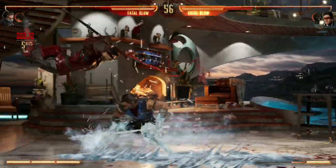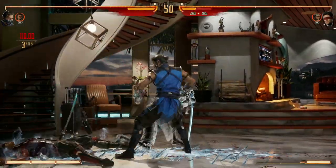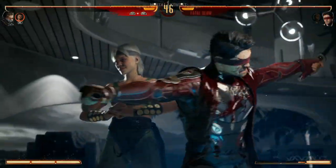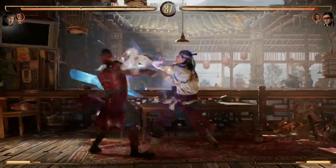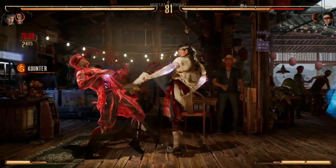Kenshi's not as straightforward as some other characters, or as straightforward as Kenshi has been in the past. Having Sento out really changes Kenshi and makes you work for it, because Sento offers a lot on the field — essentially allowing you to do a lot more in terms of combos, damage, and whatever else. Sento offers so much more when he's out, so you really want to play with him out, which raises the skill ceiling when playing Kenshi.